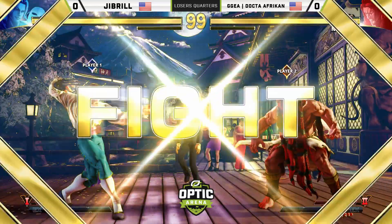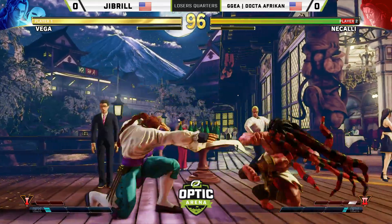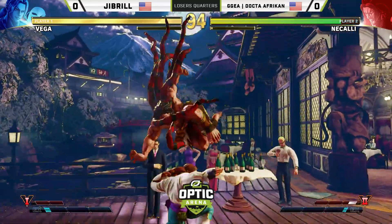The V-Trigger 1 and the 2 — the 2 is just better. Especially versus someone like Vega, he gets to throw the fireball against him in the corner and really lock him down.